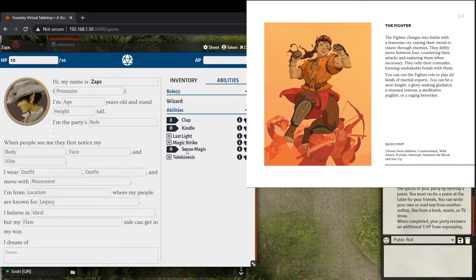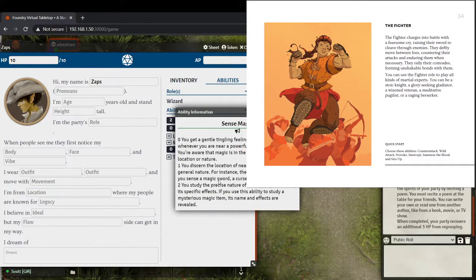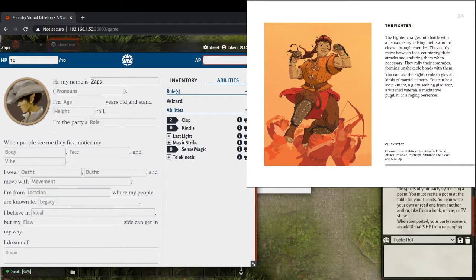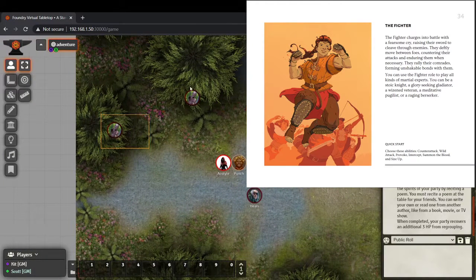Zaps is going to sense magic — trying to figure out what's going on. For zero points, there's magic in the area but not its location or nature. That's clearly triggered because there are some undead. You can spend one point to discern the location of the nearby magic and its general nature — the guide may reveal a magic sword, a cursed door, or an illusion. Spending two points lets you study the precise nature of nearby magic and learn its specific effects.